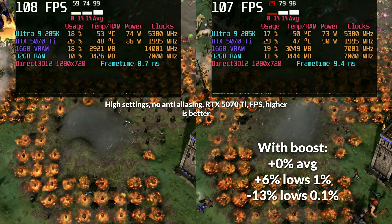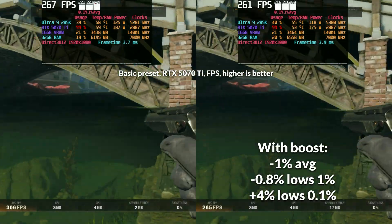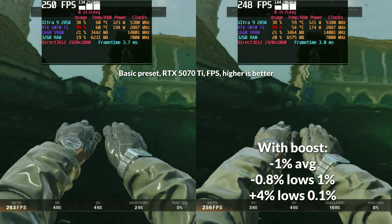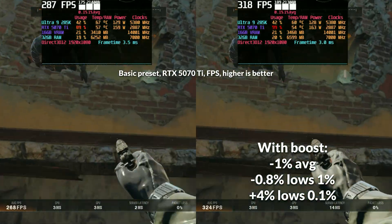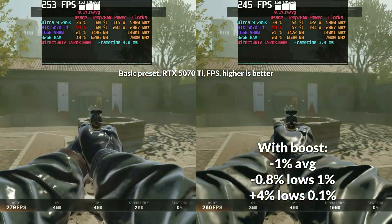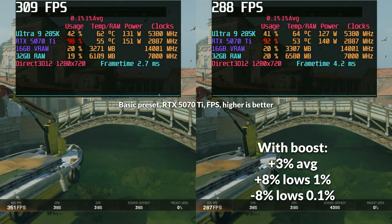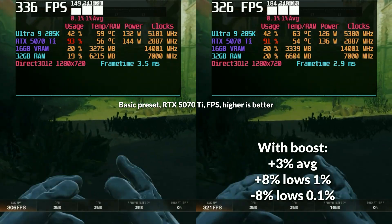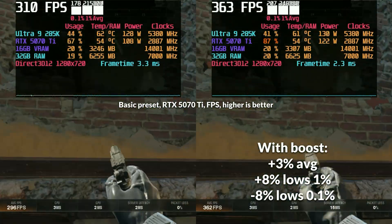720p still retains a 13% loss to 0.1% lows, so it's not great in an extremely CPU limited game like this. Next up is Black Ops 6, and at 1080p it's not promising either — expect a performance regression in averages and 1% lows, but at least 0.1% lows uptick by around 4%. At 720p though, we see a 3% uptick in averages and an 8% improvement in 1% lows, but 0.1% lows dropped by 8%, showing inconsistent behavior overall.